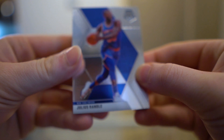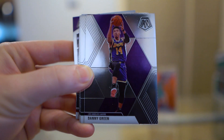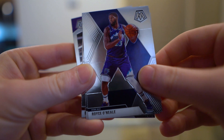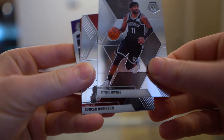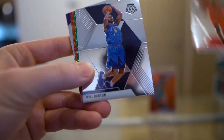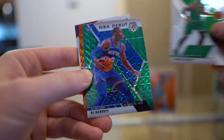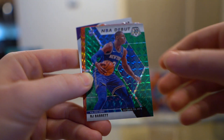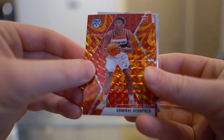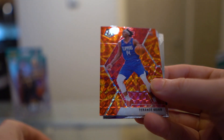Alright, so we got Julius Randle, Danny Green, Eric Bledsoe, Royce O'Neal, Kyrie, Duncan Robinson, Otto Porter, Will Barton, and Marcus Smart. Green — looks like we got a rookie debut: RJ Barrett debut. So we're getting the RJ Barrett debut colors. Admiral Schofield rookie orange, Kobe White NBA Debut orange, Terence Mann.